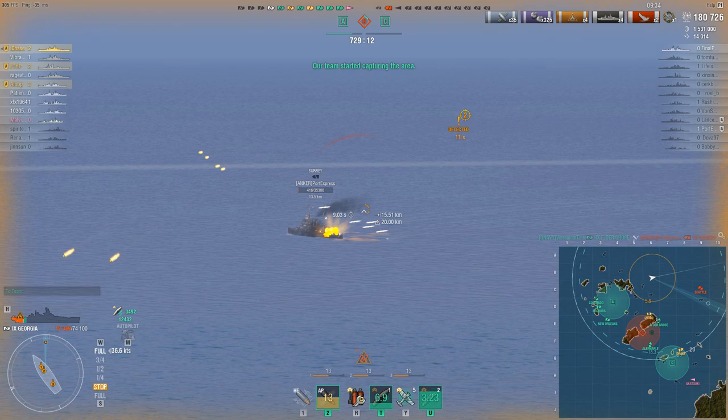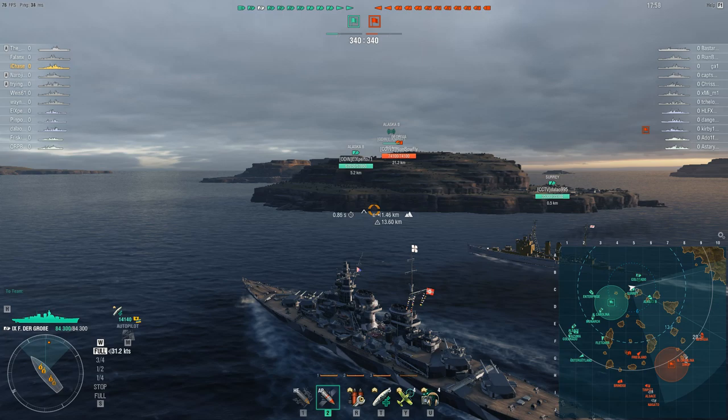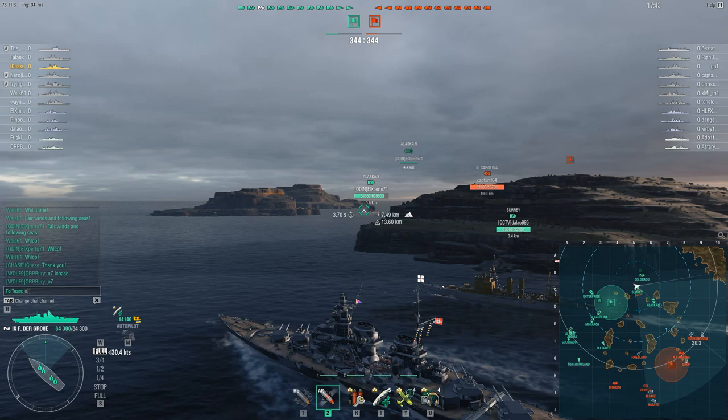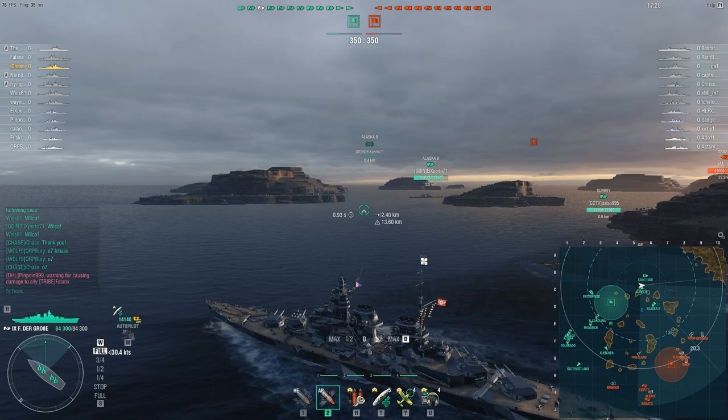Moving on to the German battleships — I've picked the worst one out of the bunch, the tier 9 Friedrich der Grosse. This is not a very good battleship in a lot of ways, but again played correctly she can still be quite effective. I've got a full secondary captain setup: Manual Secondaries, Advanced Firing Training, and Concealment Expert. You'll see how she differs from the Georgia — remember this battle is sped up so she looks faster, but really she's a 30-knot battleship where Georgia can be pushed quite a bit further.